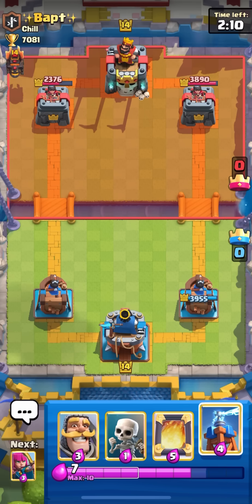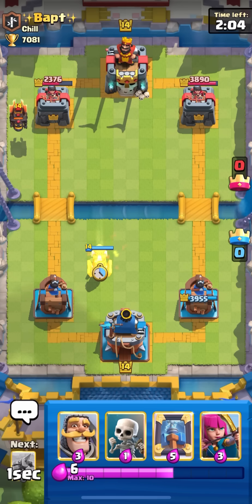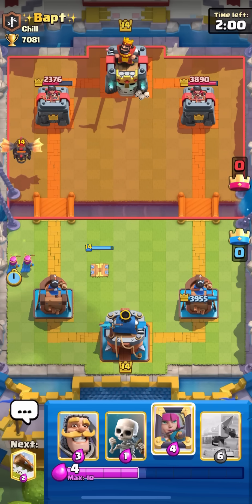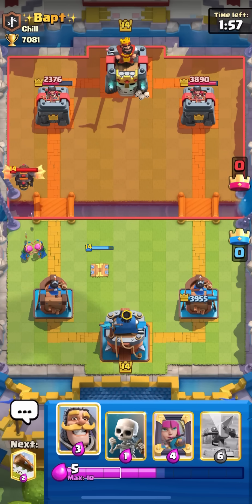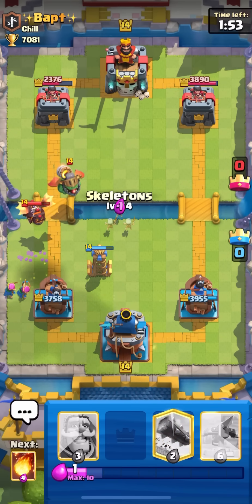We're only down like four elixir so not as bad as I thought. I think what we have to do is tesla and then go archer just to bait out his fireball, and then we gotta go mirror archers as well just so we can help DPS his lava hound. He goes inferno instead of balloon which is good for me.